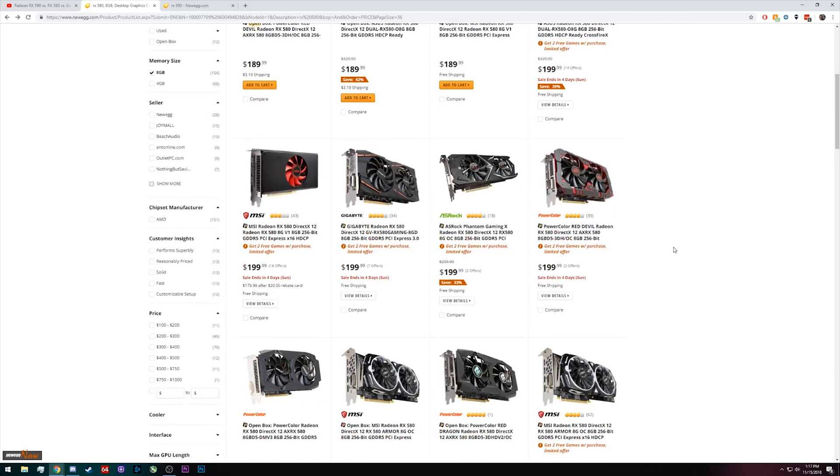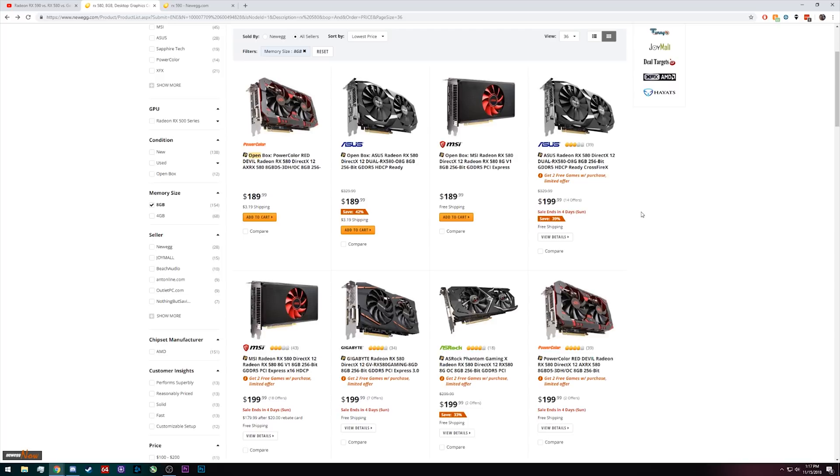The ASRock one looks like a mining card with just a DVI out, so you probably wouldn't want that one. But there are a lot of good coolers — you've got the PowerColor Red Devil, and the Asus cards typically have pretty good cooling solutions, especially with the 580, which isn't that hot of a card to begin with.